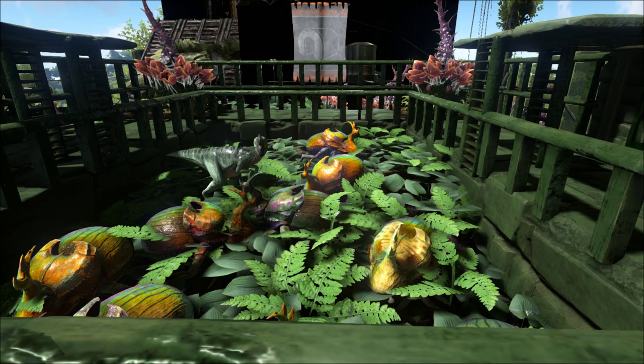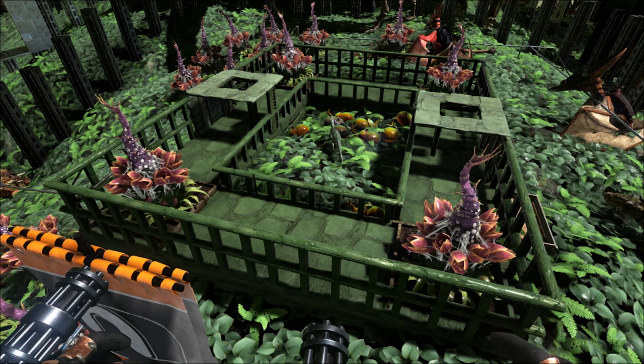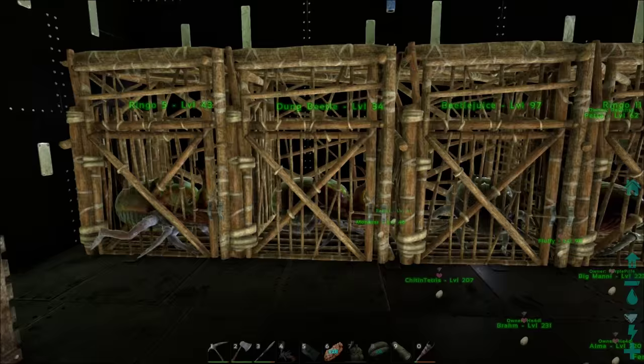Finally, I've put Plant-X in each corner set to high and target all, so if anyone tries to drop dinos into the pit they'll get pushed away or killed. You'll need to build this on a wide flat area to link this many foundations together. You could put a roof on top if you wanted, but I've chosen not to on this design.